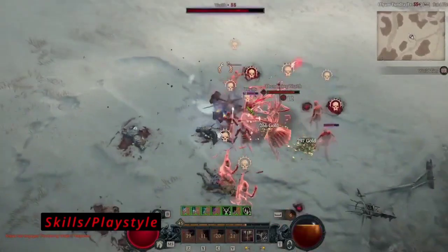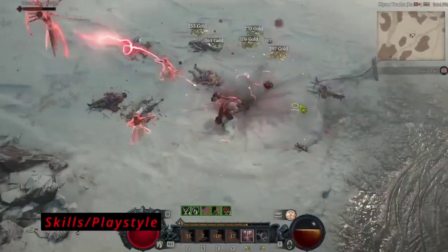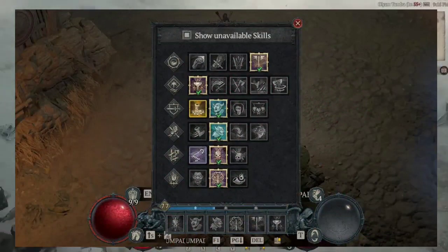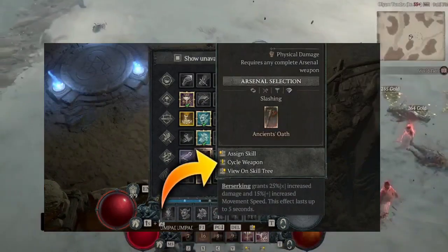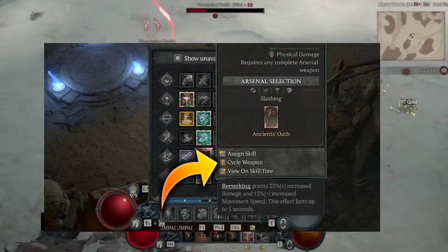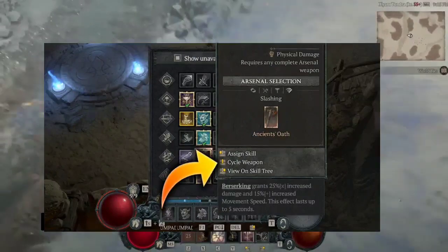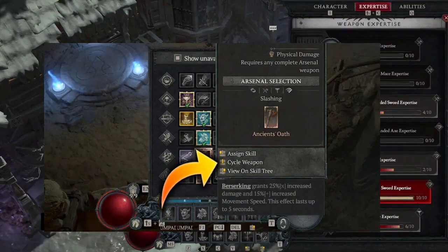To assign a weapon to a specific skill, follow these steps: simply open your skills menu as shown. Next, hover your mouse over the skill you want to assign a weapon to and click your middle mouse button. This will cycle which weapon you have assigned to that skill. Mix and match the best weapons to each skill and start getting the most out of every tool in your arsenal as a barbarian.